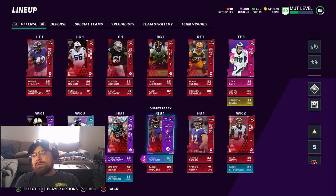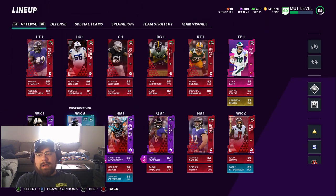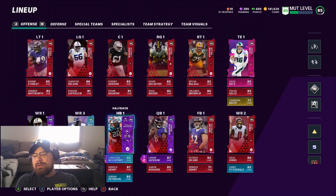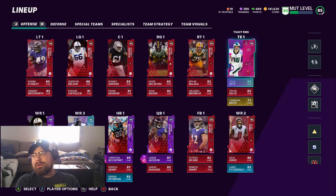I got Christian McCaffrey and went ahead and upgraded him all the way — he's been great. I have Andre Johnson, who's only up to 87 so far with two more upgrades to go; I'll get him to 89 once I finish my MUT levels. I've got Michael Thomas — I pulled his power up yesterday and powered him all the way up. We have Julio Jones, Stefon Diggs, and an 85 Larry Fitzgerald.